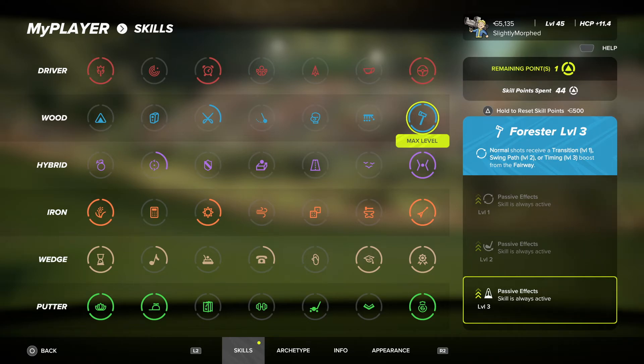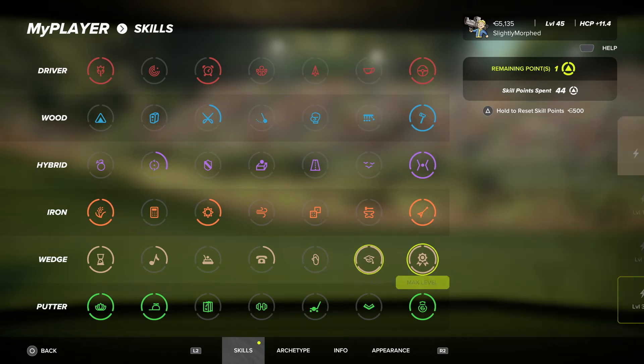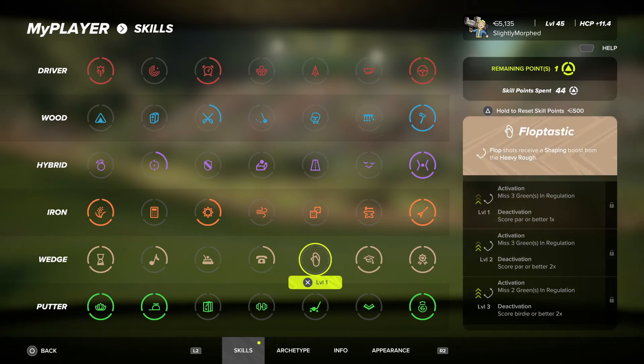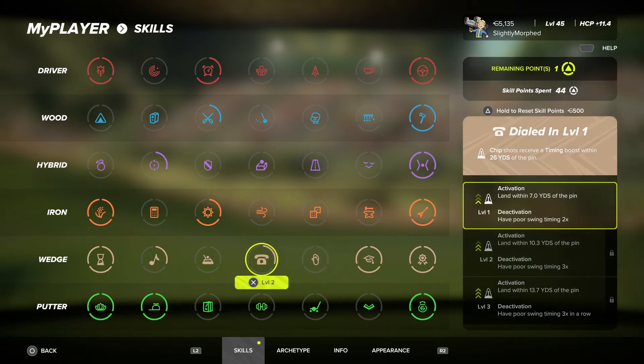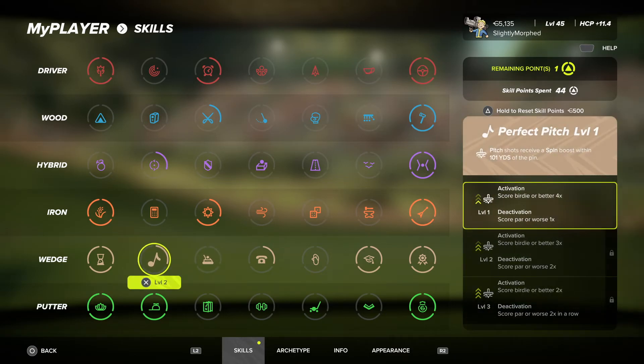We have one skill point left. My irons and wedges feel like the biggest thing lacking. We're doing good on flops and chips. Chips out of the heavy rough receive a roll boost — don't think we need that.